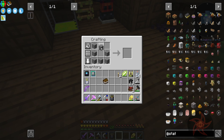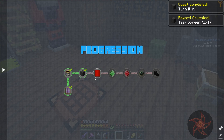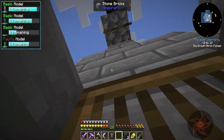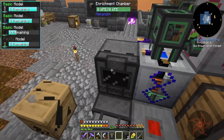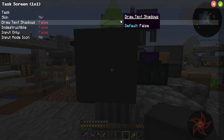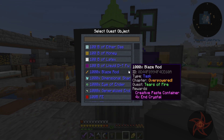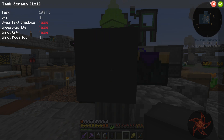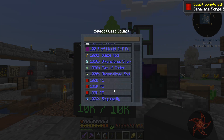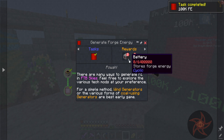Now that I actually have a decent energy supply, the next quest is to generate 10,000 Forge Energy — done. Then 100k — done. And done. 100 billion Forge Energy is later on. But the immediate milestones are clearing fast.